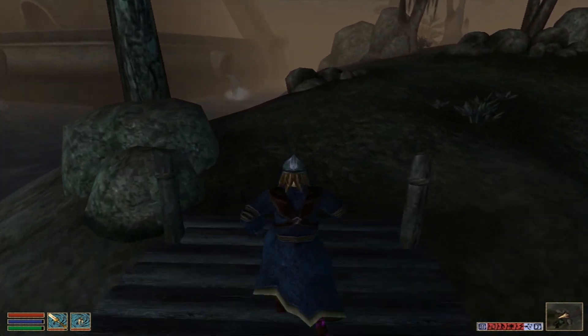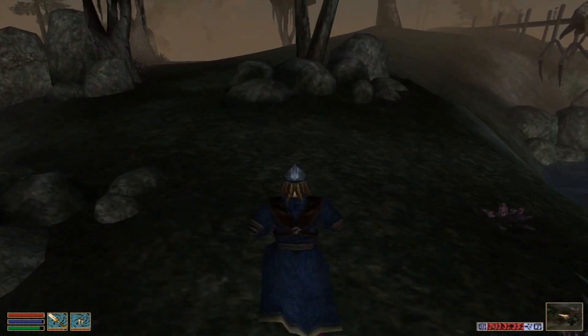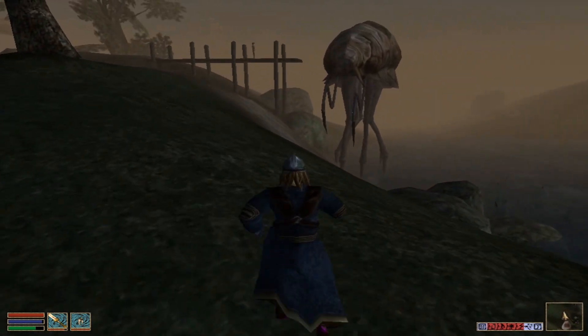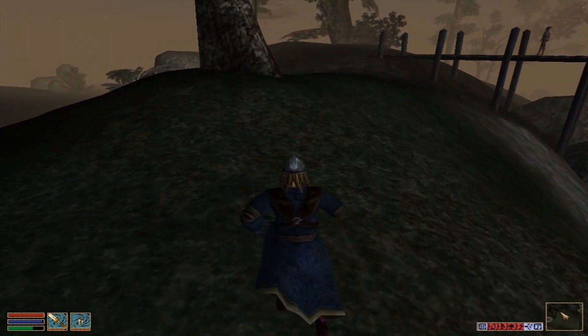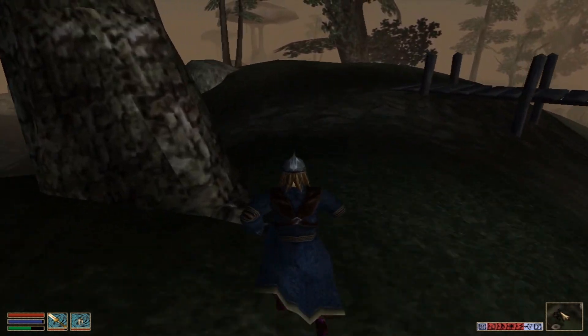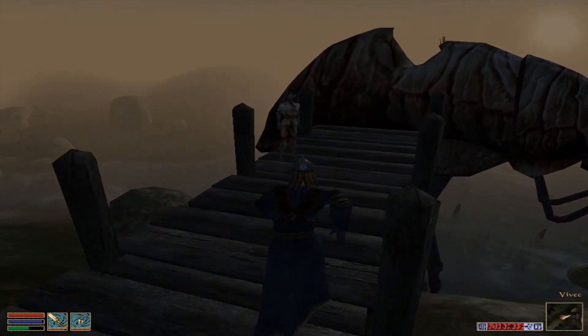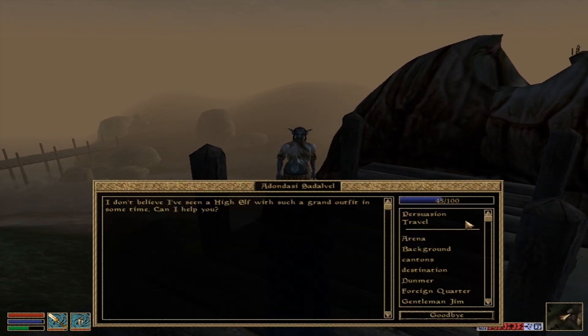For starters, I think what we're going to do is we're going to head to Caldera because I think that will be our starting point. The rats are kind of easy — we could do that just about anywhere. Or we could go back into that one girl's house if they're still there. They might have despawned.